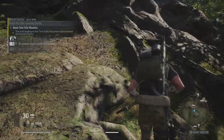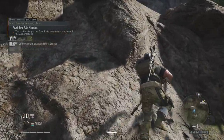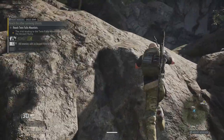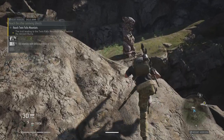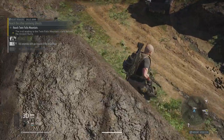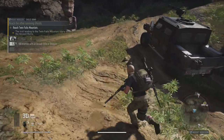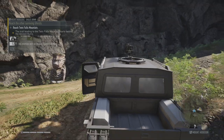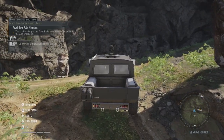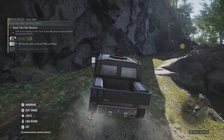We climb up here. Okay, we can run up this. Can we climb up these rocks? We're going to slip. Oh, we're good! Last bit — look at that, like a pro. All right, we'll take the vehicle. Get up this last bit of hill. Twin Falls Mountain, no less.